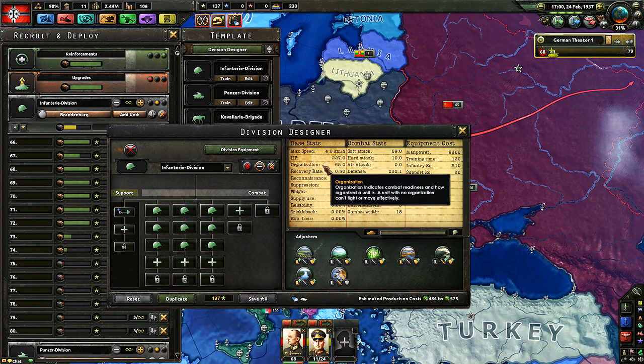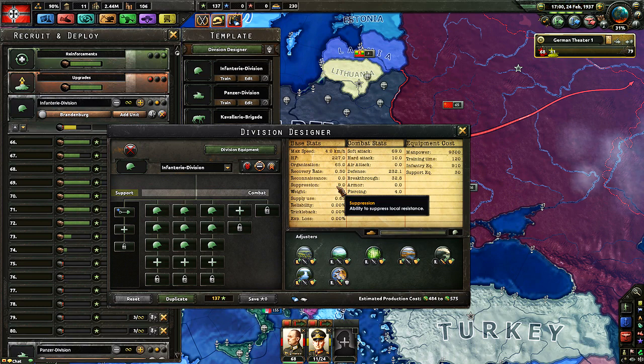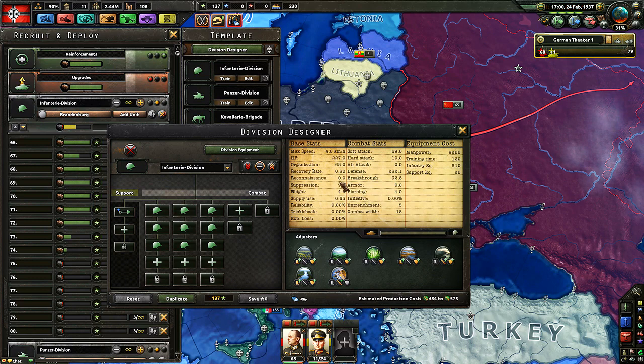Organization is one of the main stats — it indicates combat readiness. If you fall below 5 organization, this unit will not move. If it gets caught with that little organization, it will immediately withdraw into adjacent territory. If it does that 2 or 3 times, it gets overrun. If you fight with 20 organization against an enemy with 100 organization, there's pretty much no way you will push that enemy out — you'll have to break off your attack while the enemy just waits. Recovery rate is basically how quickly you regain your organization; the higher it is, the better — you can put in more of a stand.